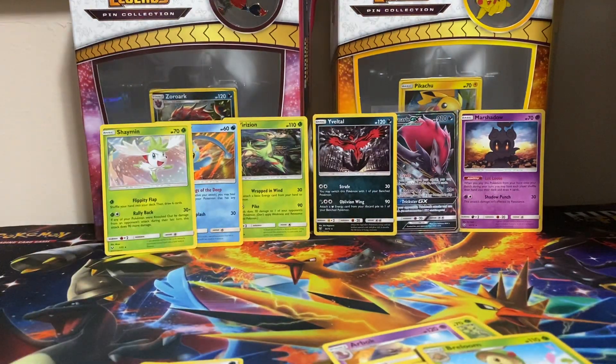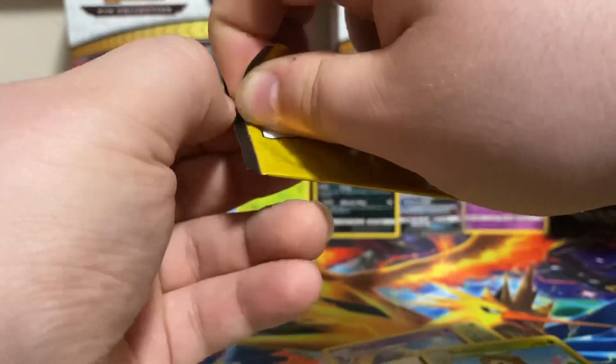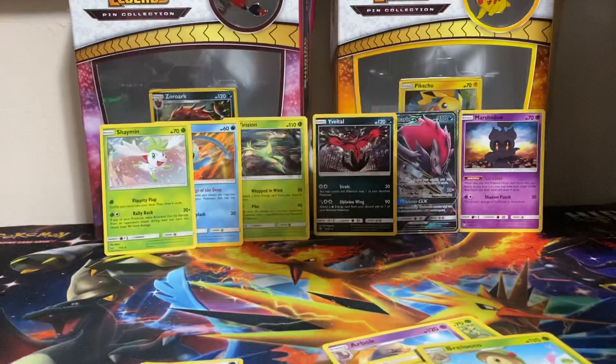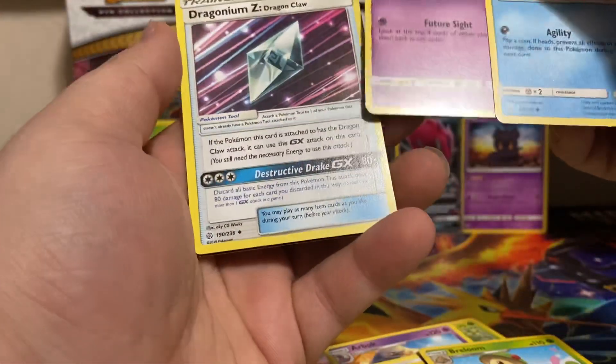Zorark is clearly the loser in this situation. Got a random dollar tree pack in order, it was an extra, but I'll take it. Let's see what's in here. We got Sneasel, Natu, and Dragonair.